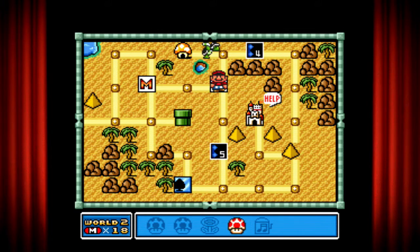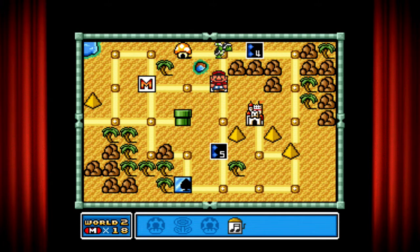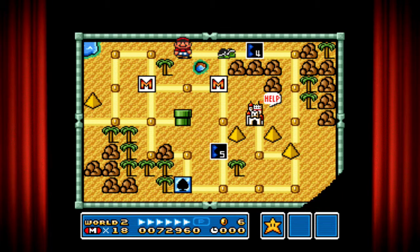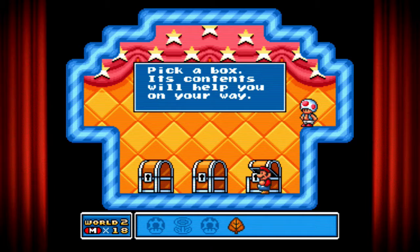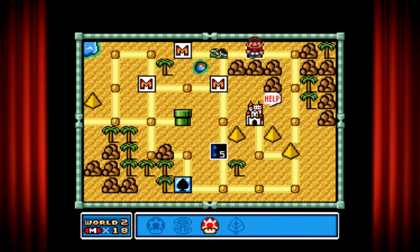All right, let me show you what the music box does. So basically the music box makes an enemy fall asleep so I can get through without fighting it. Let me go inside this to see what we have — something useful. I got a Tanuki leaf! The enemy is still sleeping, so let's just move on.